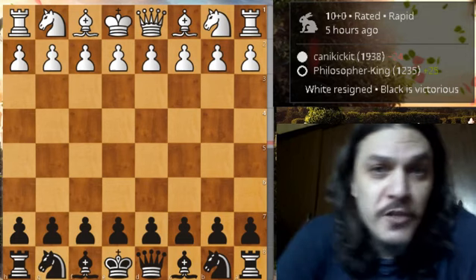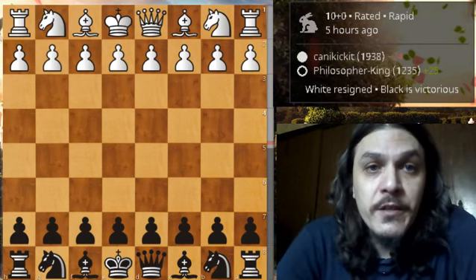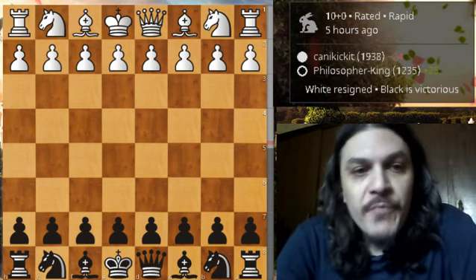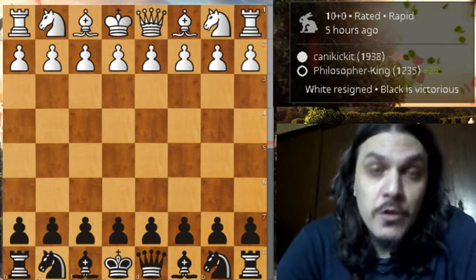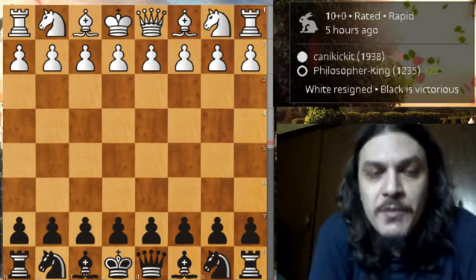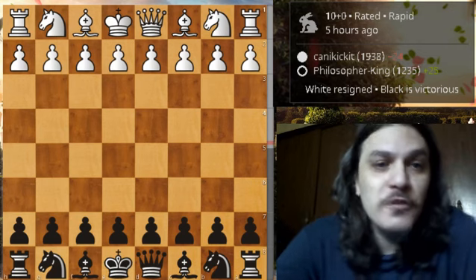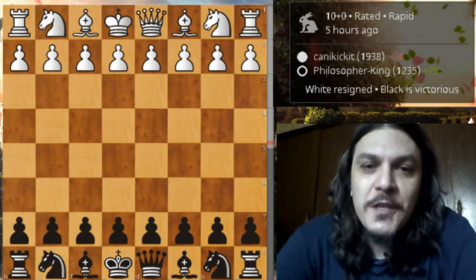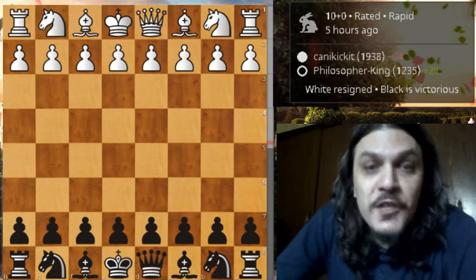Hello everyone and welcome back to Kazama's Chess Channel — the channel that shows games where low-rated players beat higher-rated ones. In this video I'd like to show you two short games, both sent to me from one of my friends on lichess.org. His name is Philosopher King and his rating is around 1200 in rapid. In this first game he played an opponent around 1900 — that's like 700 points above his rating.